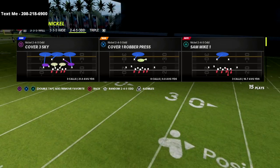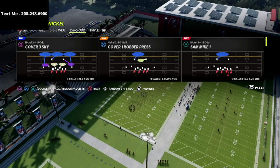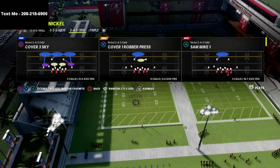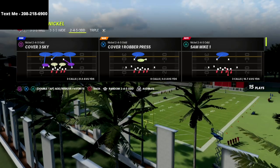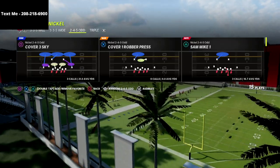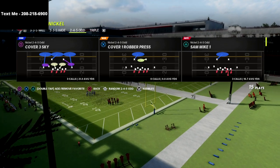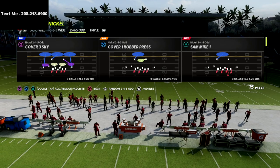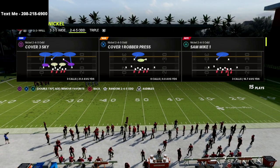We're going to be talking today about the Nickel 2-4-5 Odd. I have an entire defensive guide that I wrote out of the Nickel 2-4-5 Odd — I put videos with it as well to break everything down and show you how to run this defense at the highest level possible. We break down all of the pressure concepts, over 20 different blitzes and schemes, in this ebook.